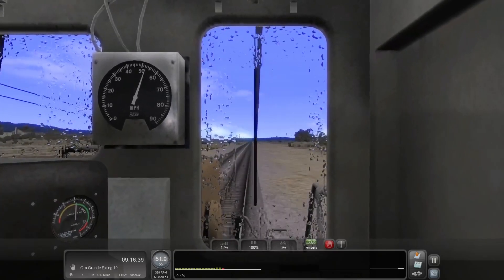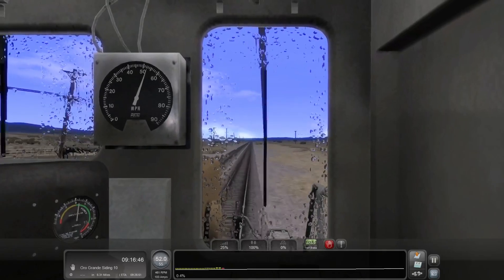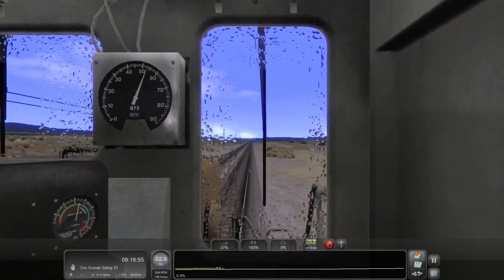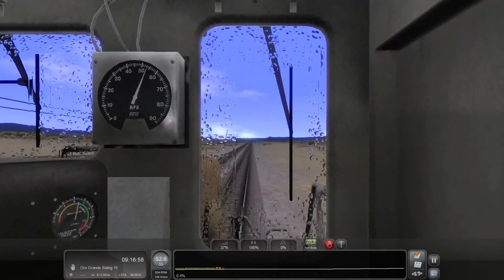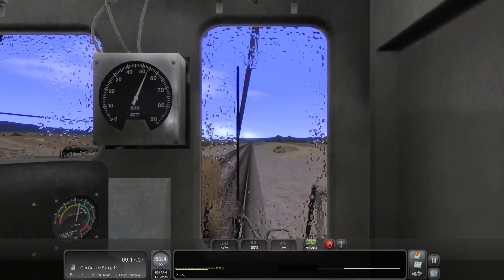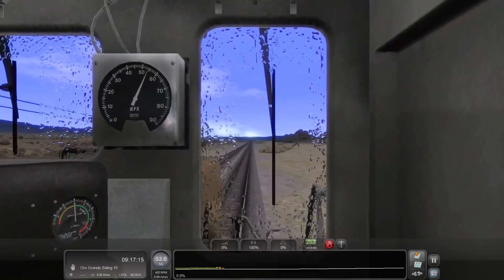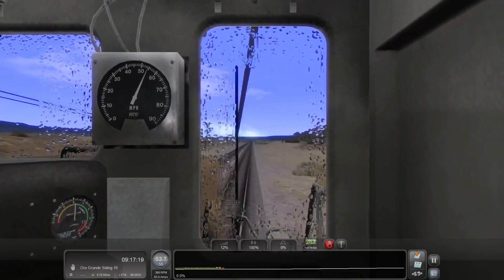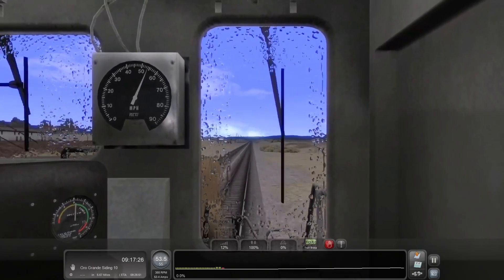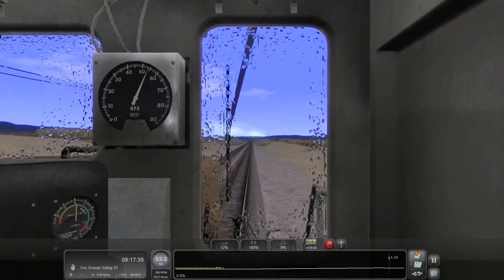If I see a crossing I will do the whistle, but I can't guarantee they'll be accurate. I'm going to increase speed just slightly. After this little increase to 55 right now I'm going to just let the speed go down naturally on its own. This will be our last real increase for the current period. We are now coming down to 6 miles to go to our stop at Oro Grande Siding 10. We don't have to check any switches - we just enter the siding and leave when we're done. We're going to leave a level 1 throttle application on right now just in case it helps maintain speed, but otherwise I'm going to let the speed go down naturally.